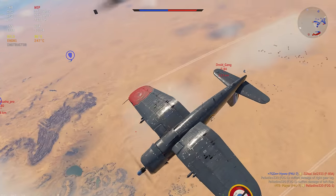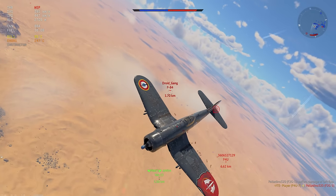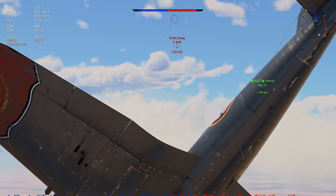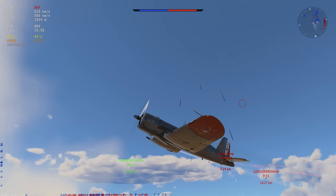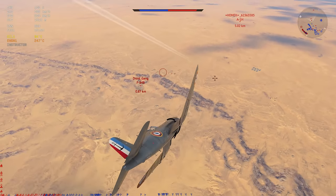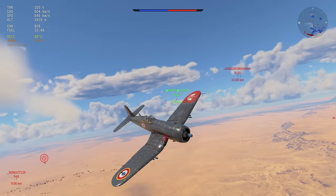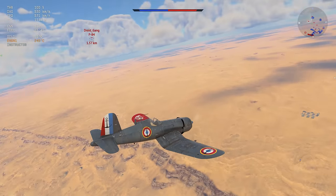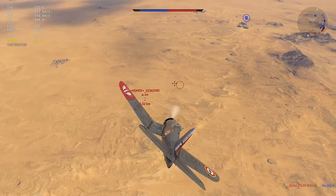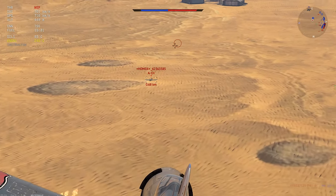Look at those guns — absolutely dreadful — but he dies anyway. The F84 decides he wants to engage us, so we pick up speed, cool the engine, and don't stay in front of him for too long. I pull in over his nose trying to reverse him but he breaks off in time and he'll be way outside gun range by the time I get a firing solution. I'm not chasing a guy going twice my speed — instead I go for the guy directly below us.